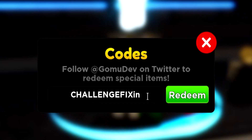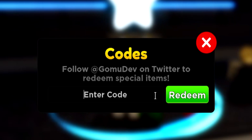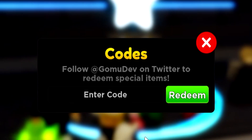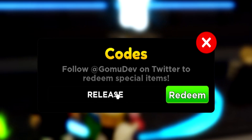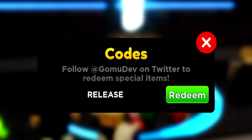We also got code challenge fix — like that — but that's an unknown code, I guess. That was only for 4th of July. We also got this one: jenny fix — like that. Just go redeem that one right now real quick. That will give you some gems. As you can see, I've already got 700, so you can spin a bit of times. We also got code release — like this. Just go redeem that one as well for some gems.